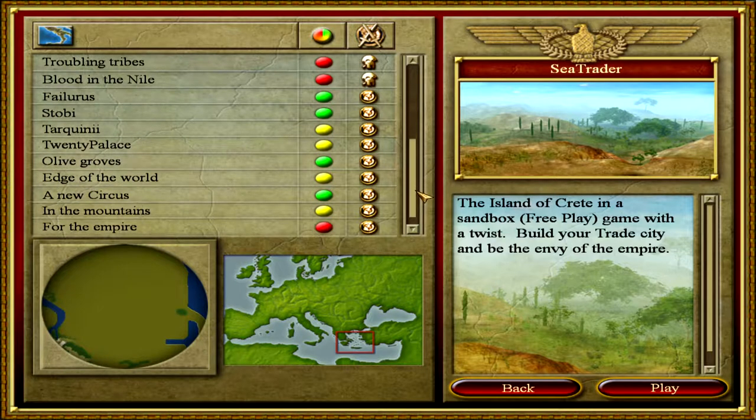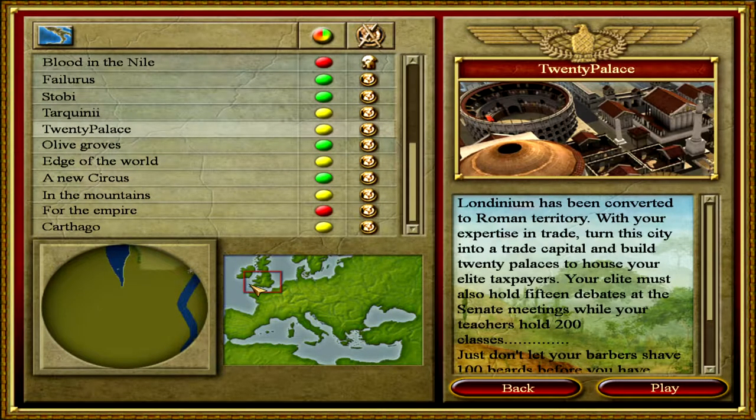Wow, that was about two and a half hours of gameplay but we did it — 20 palaces! The map is called '20 Palace.' It was a pretty interesting map with a nice flat area to build on, which a lot of maps don't have. The map developers really didn't want you to have a lot of areas to build on in most maps. The barber mechanic — going to the barber too often causes game over — makes it more interesting. None of the other economic missions had any fail conditions other than going bankrupt.